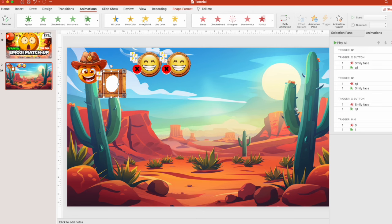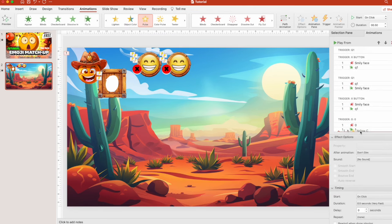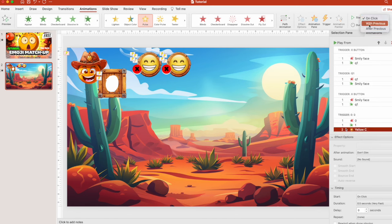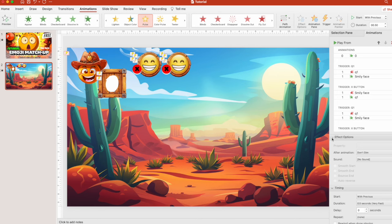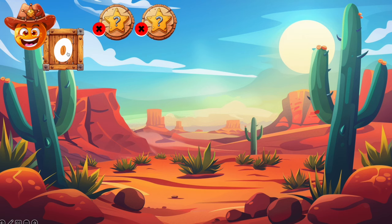Let's say if you get one point you will win the game. In this case you want the character to pulse. Press on the character image and find Pulse in animations. Drag or trigger it to the zero part, set 'with previous' and also 'until next click.' When you press on zero, now the character is pulsating from happiness of winning the game.